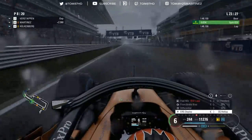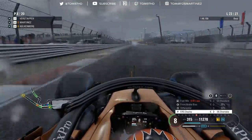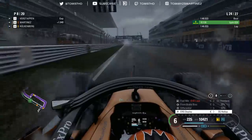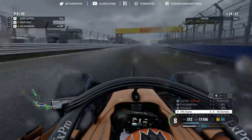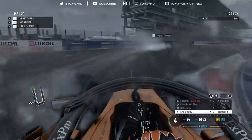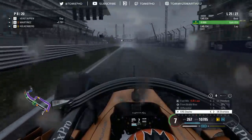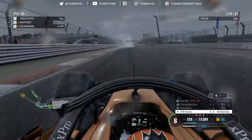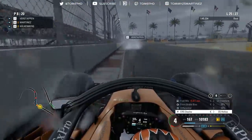Down to a 46.1 now - on the limit, not much more to give. I can maybe dip into a 45 but we're really struggling. Purple final sector though - 46.0. Starting to run pretty low on battery now, so I've got to manage that. This was a strong lap - found six tenths in the first sector alone and carried it through the rest. A 45.3, with Leclerc's fastest lap at 44.7. That's right up there with the best race pace you could possibly do.